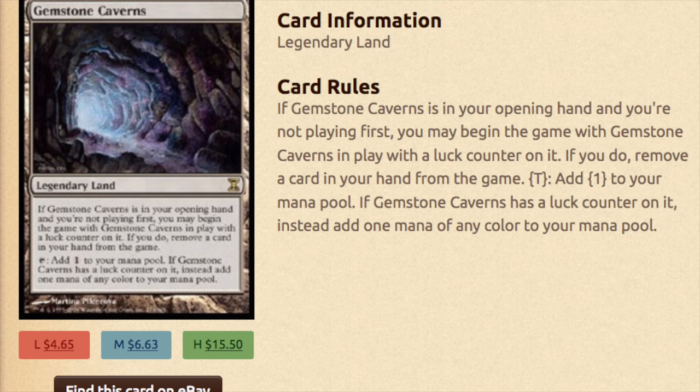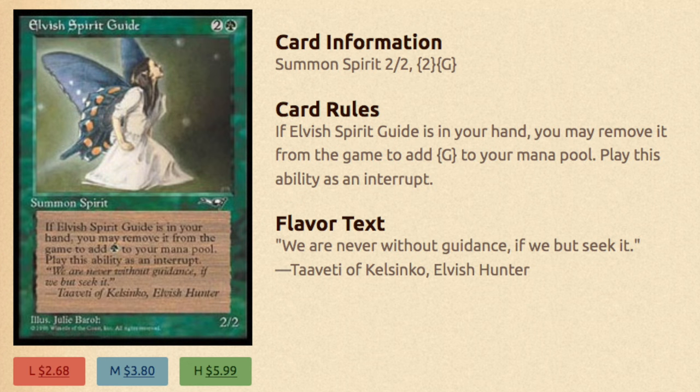Now the land base is very unique — Gemstone Cavern. This is how you win on turn 0. Remember, Flash is an instant so you can play it on your opponent's turn. If Gemstone Cavern is in your opening hand and you are not playing first, this is why you choose to draw. You may begin the game with Gemstone Cavern in play with a luck counter on it. If you do, remove a card in your hand from the game. You can tap it to add a colorless to your mana pool, and if it has a luck counter, you get mana of any color — which is very important.